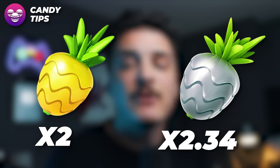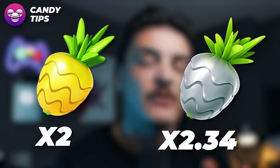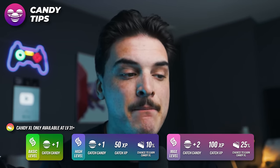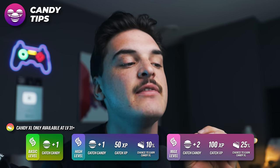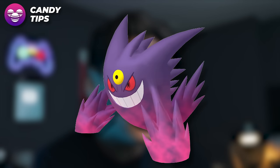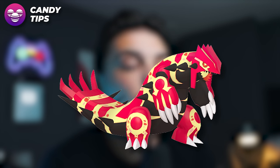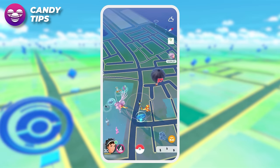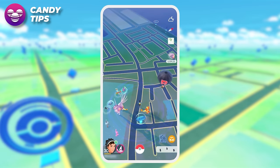For candy tips: use Pinap Berries — regular Pinaps multiply catch candy by 2, Silver Pinaps by 2.33x. Also, Mega Evolve a Pokemon that shares a type with Bellsprout. Bellsprout is Grass and Poison type, so Mega Venusaur, Mega Beedrill, Mega Gengar, Mega Sceptile, Mega Abomasnow, or Primal Groudon all work. You can also use Palkia's Spatial Rend adventure effect, which costs Stardust and Palkia candy, but doubles your spawn detection distance so you can see and catch more Bellsprouts.